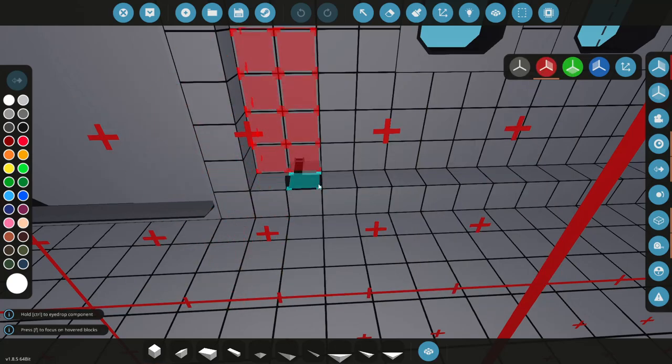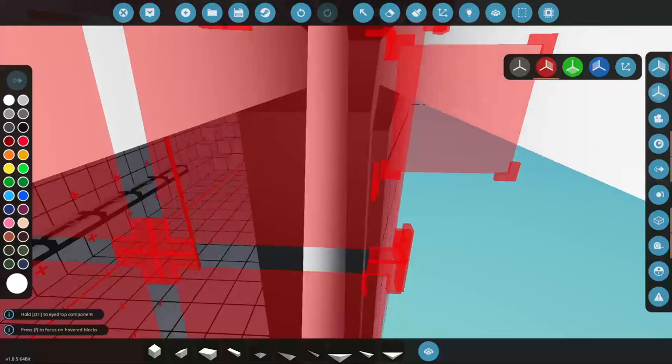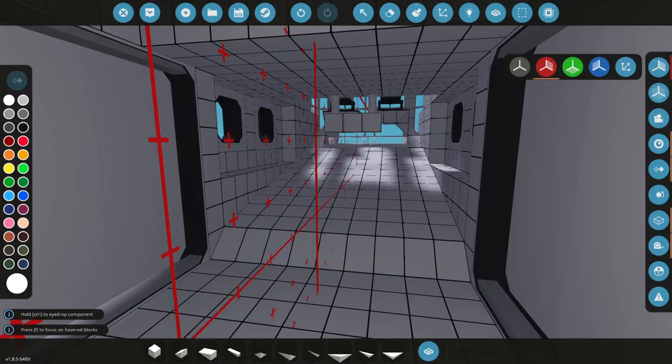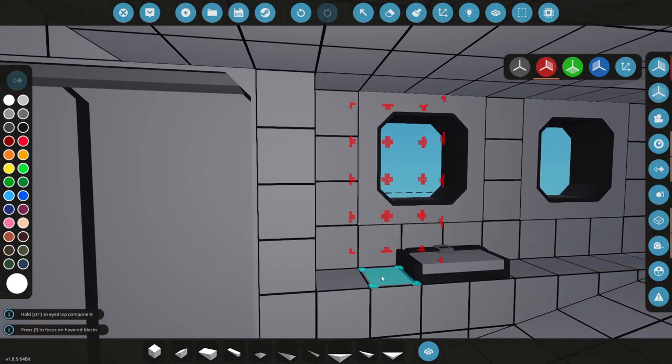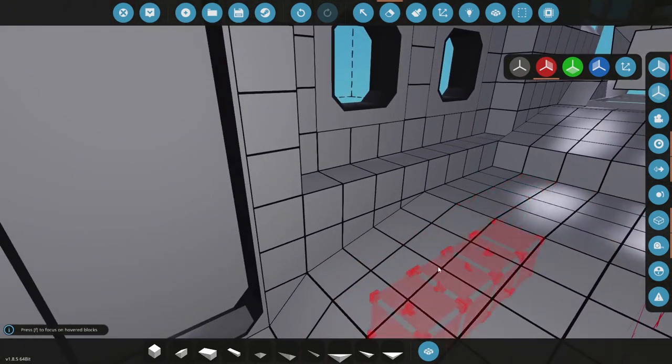I talked about having 12 seats because that's the maximum number you could get from one mission. Counting across, we can fit six with the space at the back. Might need to do something a little different. Can I put seats in here? They're not tall enough. Let's rework some stuff here.